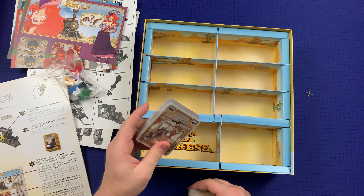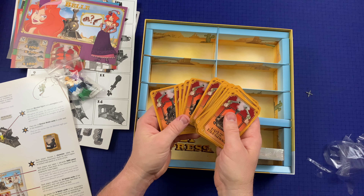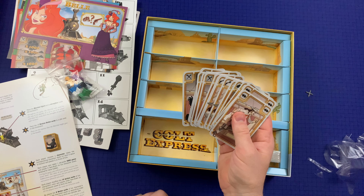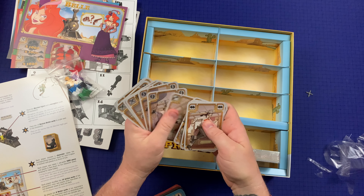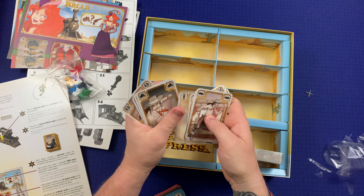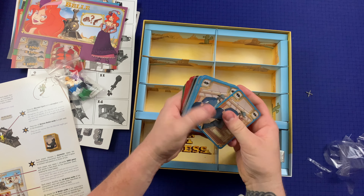Then we've got some cards here. These are the action cards — every player gets 10. Let me count: one through ten, plus eleven and twelve are bullet cards. So that's ten action cards and six bullet cards per player color.